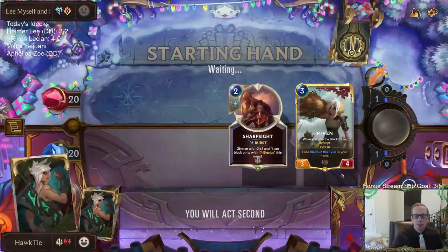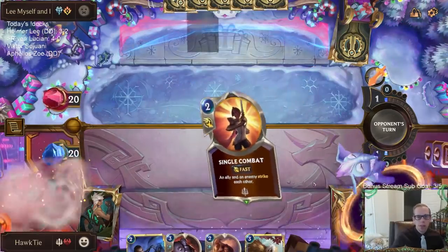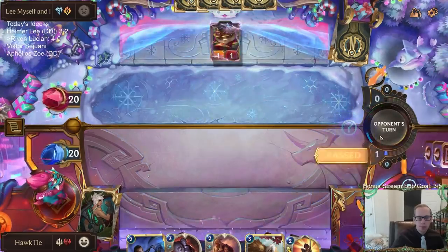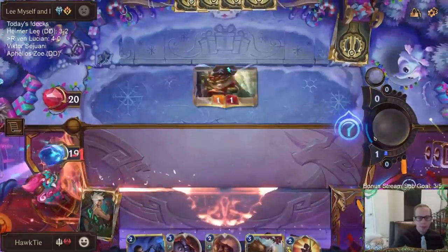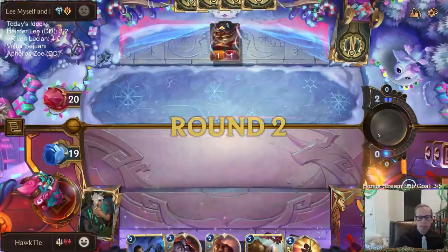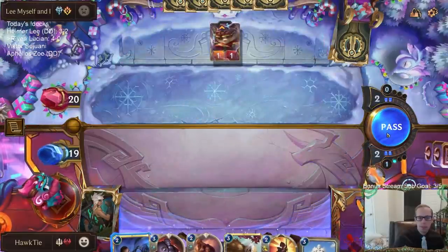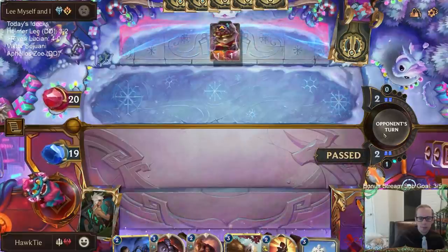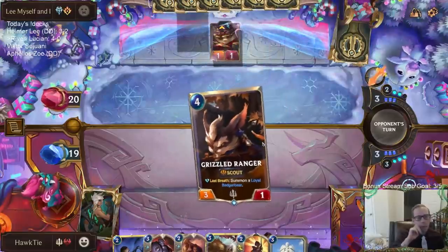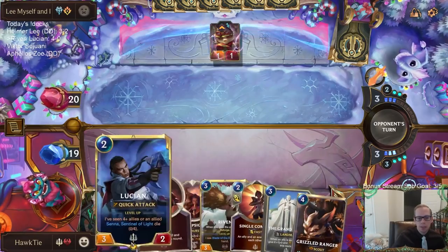Same matchup again. We played to get some different decks today but it's been the same different decks — it's been a little weird. Definitely keeping the Sharp Sight to go along with the Riven, to have it block an Ezreal or Teemo. Oh okay, it's the same opponent — that explains why it's the same deck.